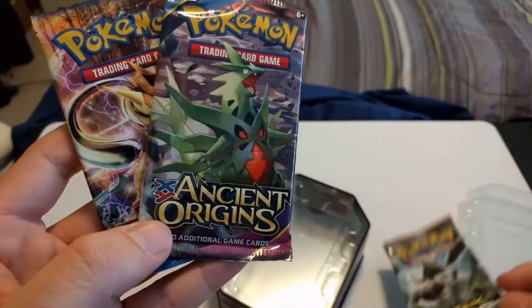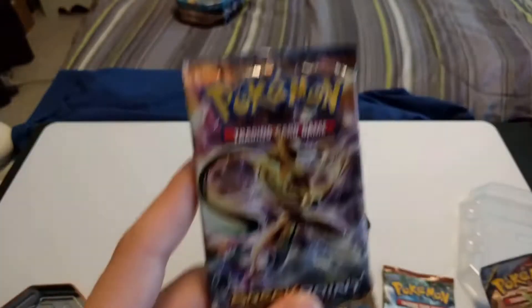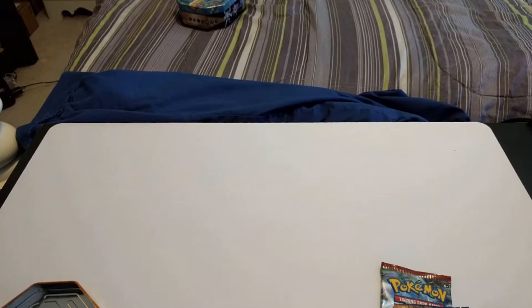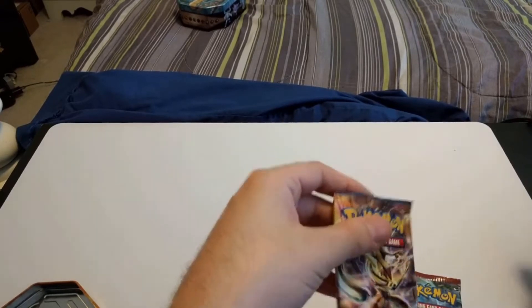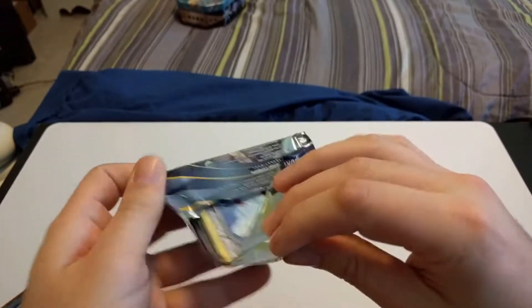So here's a tin. We got Breakthrough, Ancient Origins — almost out of rotation, I think — and Breakpoint. So, a lot of breaking. We're going to start with Origins. Maybe we'll get a good card. Probably.